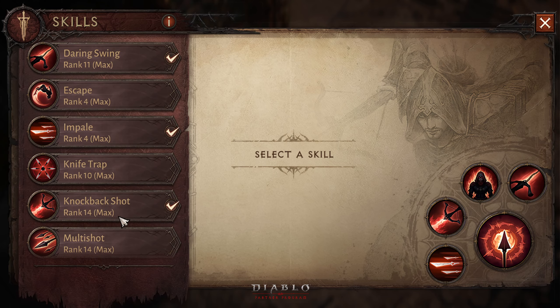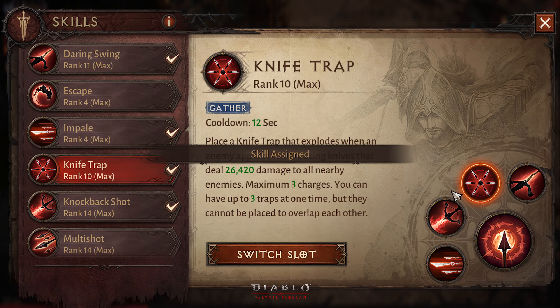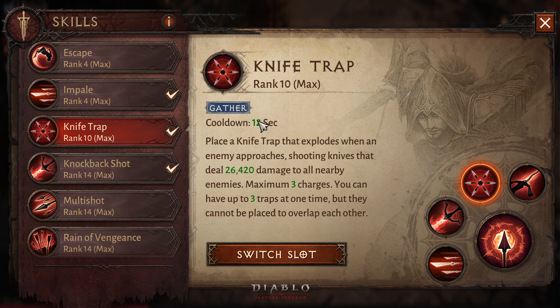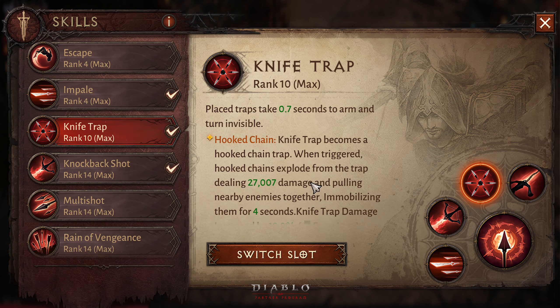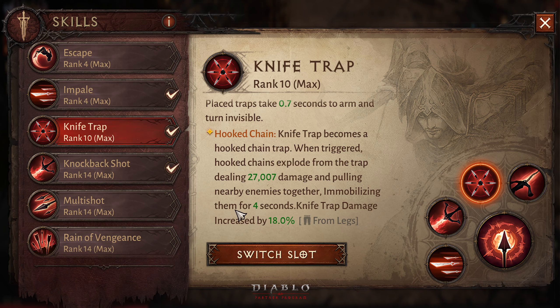The knife trap is a gather skill. The cooldown is 12 seconds, dealing 26,000 damage to all nearby enemies, with a maximum of three charges. You can have up to three traps at one time but they cannot overlap. Each trap takes around 0.7 seconds to arm and turn invisible. When triggered, the hook chain explodes from the trap dealing 27,000 damage and pulling nearby enemies together, immobilizing them for four seconds. Night trap damage is increased by 18 percent, so Tip of the Stone Flash should also work with that.